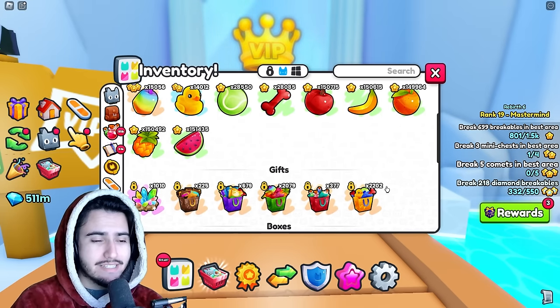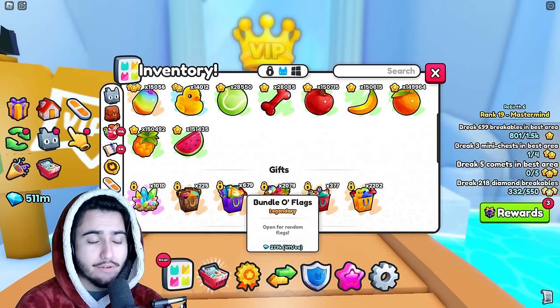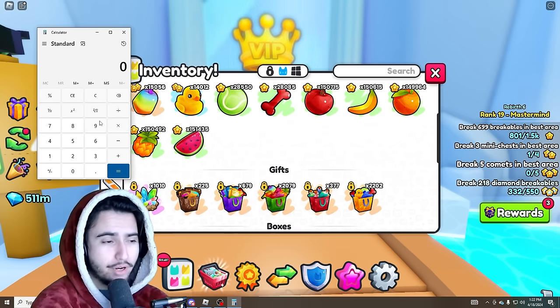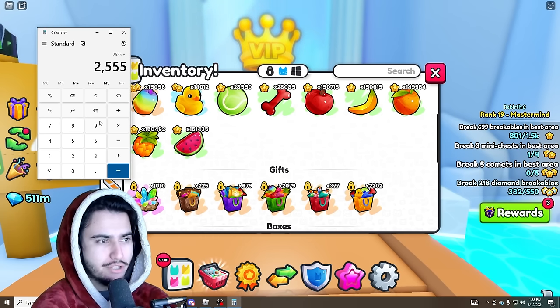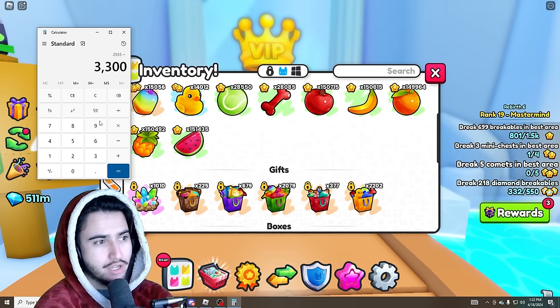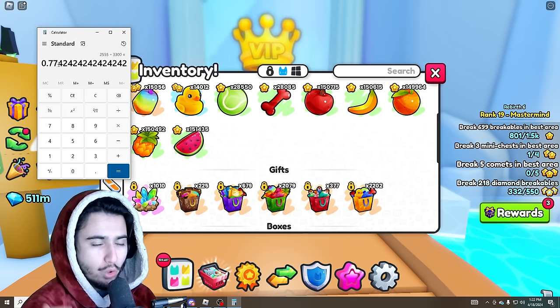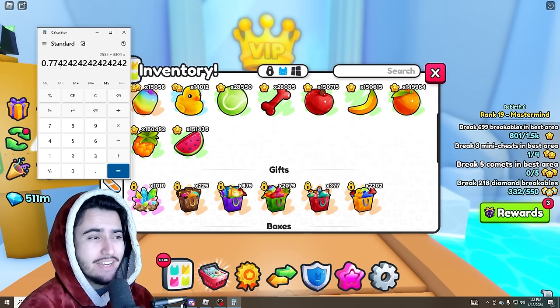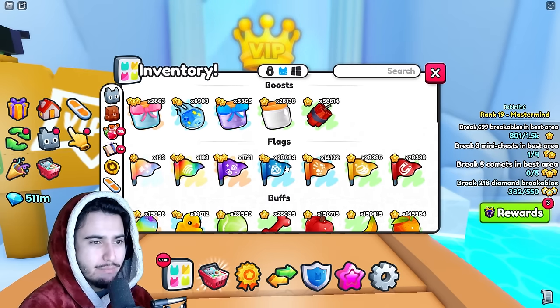What that basically means is that from just opening the gift bags we already get a big majority of our diamonds back. If we open up the calculator and divide 2,555 by the current wrap value of 3,300, we're basically going to get a 77.5% ratio of the diamonds we get back from buying them.